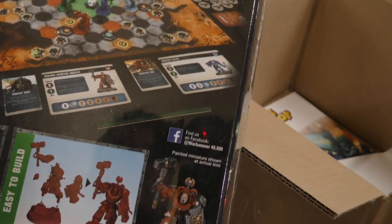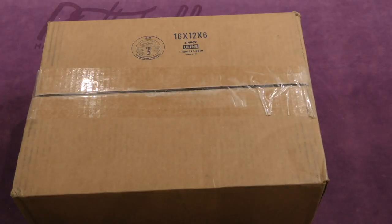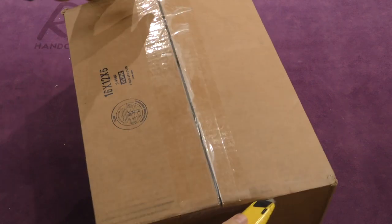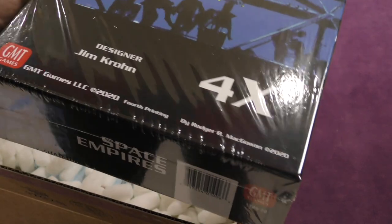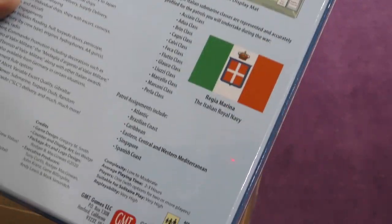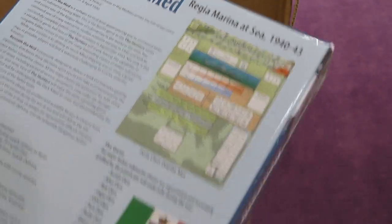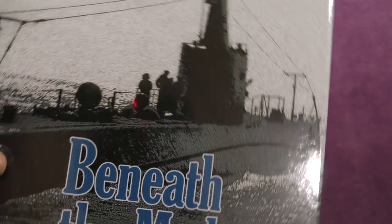And then Rise of the Orcs — the Cooperative Heroic Defense board game. I've not heard of any of these, actually. I wonder who the designer of this one is. This one is a longer box from GMT — Space Empires, the 2020 version, the fourth printing. And then also Beneath the Med, a submarine-style game. Players: one — it looks like a solo game. I believe this one's calling Liz's name.